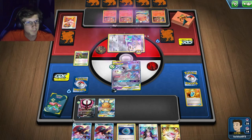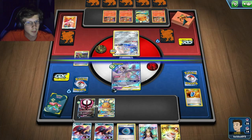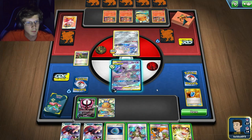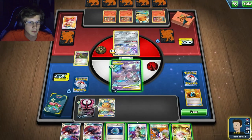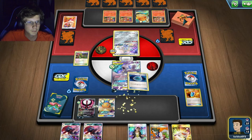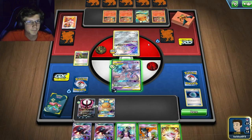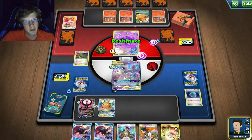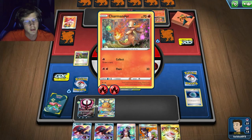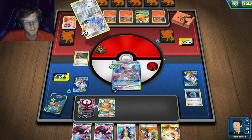Another Welder. There's nothing in my hand. I have two Weebles in my hand and I just can't Sycamore right now. I've got Mewtwo Mew set up, I just need to wait until I draw something good. I could Guzma kill the Charmander, but he still has Welders. I'll just keep item locking — maybe if he evolves into Charmeleon I may be forced to Guzma.